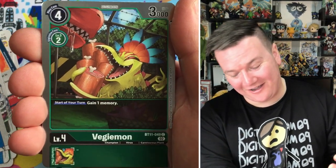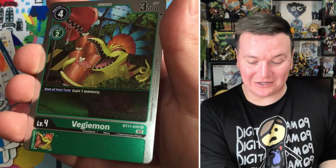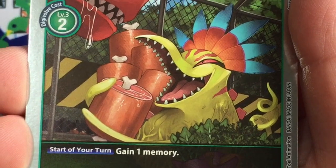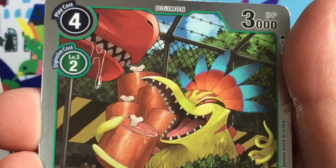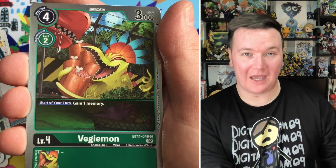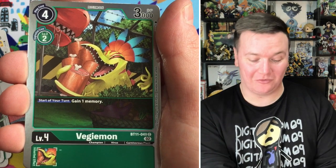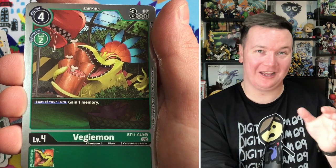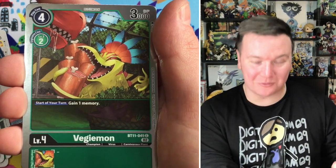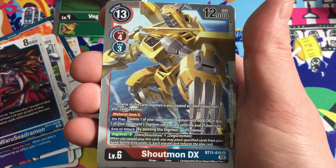Shiny Vegiemon! Oh man, obviously now you can get the shiny commons and uncommons, which means you can get shiny Vegiemon - and I love this card. The art is freaking amazing: Vegiemon serving up the meat to a very hungry-looking Tyranimon. What's especially cool is the effect is brilliant for gameplay but also represents what Vegiemon is doing in the card. Start of turn gain one memory - like gaining your daily meat from the meat farm. Freaking beautiful, shiny Vegiemon! And Shoutmon DX, cool.